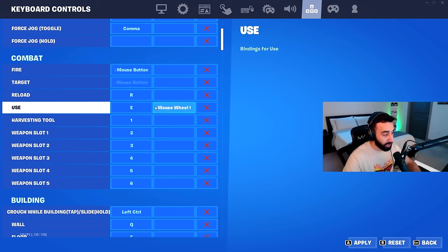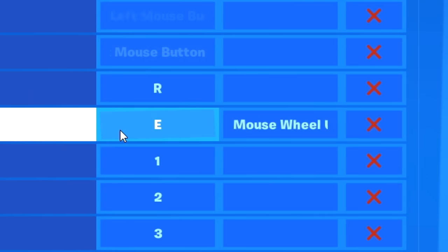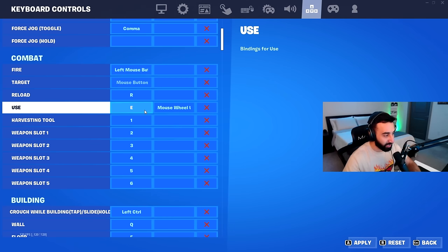For the use/interact key, I have two bindings: E and mouse wheel up. Having two bindings gives you an advantage at the start of a game — when you and an opponent are landing on the same gun or chest, pressing both E and scrolling mouse wheel up simultaneously gives you a slight edge to pick it up first. Ping is also a factor, but if there are settings that give you any edge, you should always be using them.